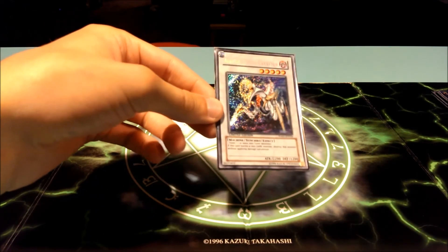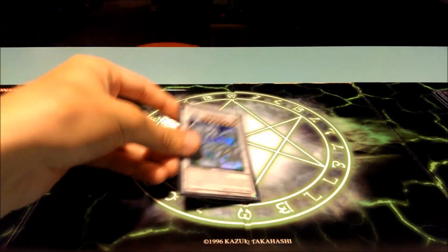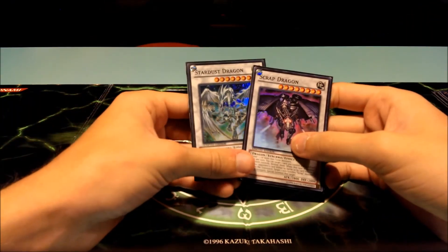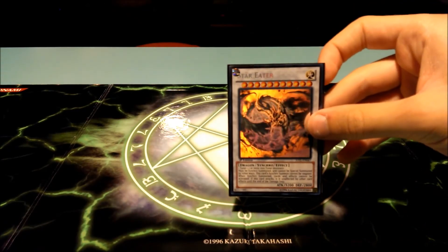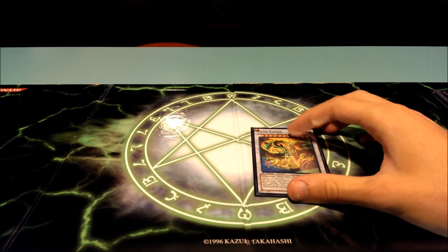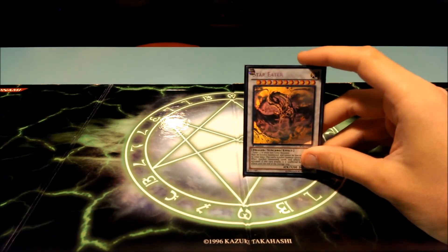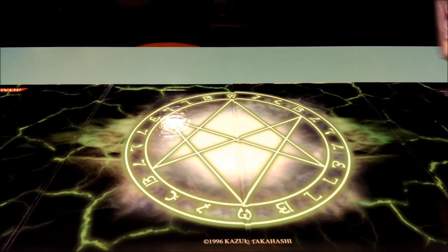For synchros I have one Ally of Justice Catastor at level five — also easy to get in the tins. For level eights, one Stardust Dragon and one Scrap Dragon, both really good obvious inclusions. My last synchro is Star Eater; you can get him out with Gale the Whirlwind and any of the level eights, so he's not that hard to summon. I really love this card. And lastly I have one Relinquished token — you might as well have it.